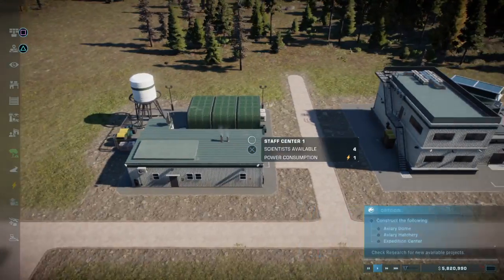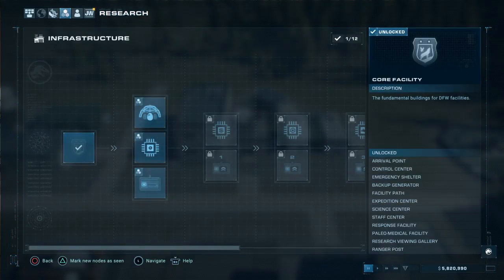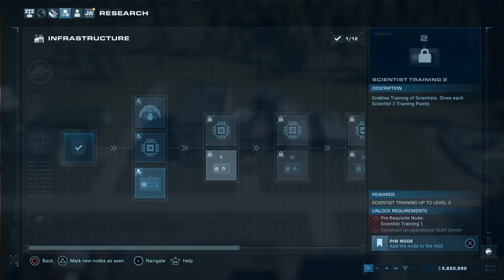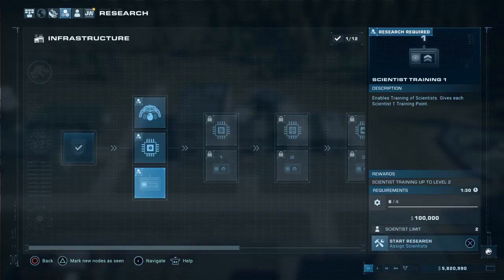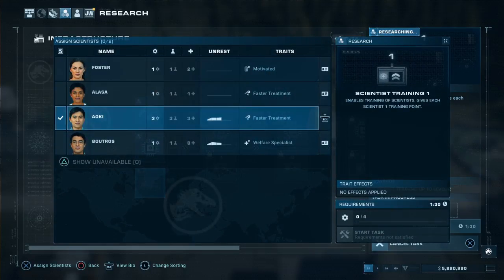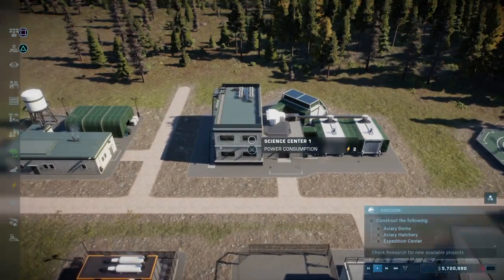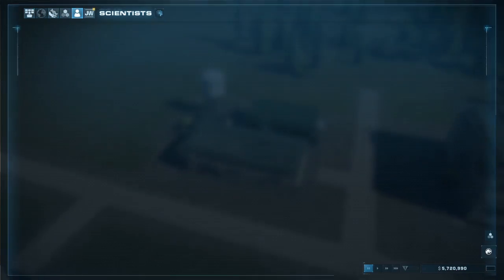First thing we're going to do is research scientist training. We're not even going to waste time with the aviary right now — we're just going to immediately go for this and get it done. We need that so I can train other scientists and not have to rely on the one dude so often.